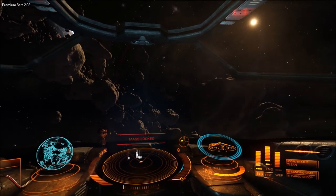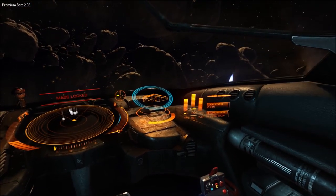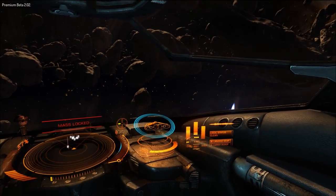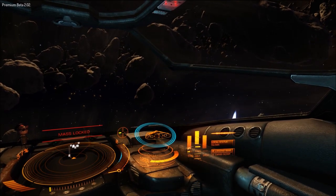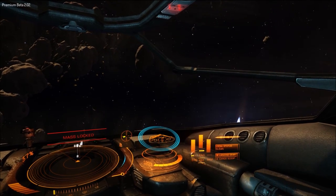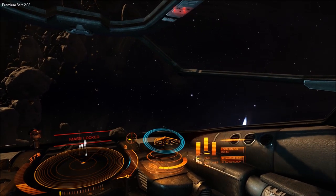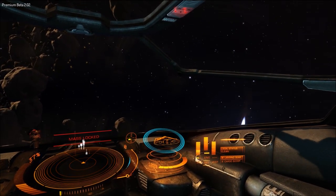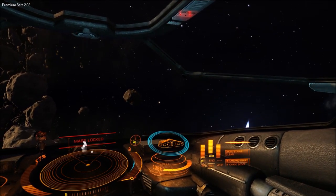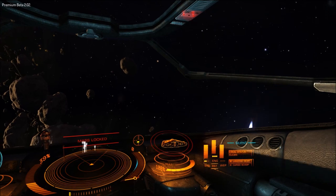Further down on the right you can see our landing gear and cargo skip indicators, our local status which is clean, and above that is our signature signal. It goes up and down more when you have a higher heat signature. If my signature is low, the indicator will be more of a flat line — for example, if I go silent mode, it's a flat line that says 'silent.' Then go hot again.